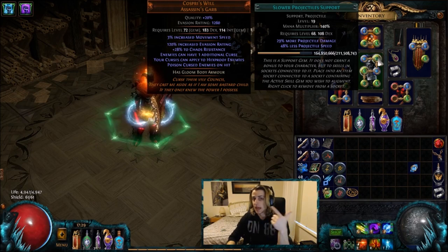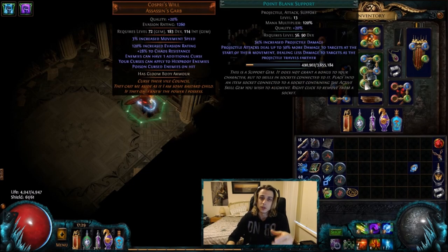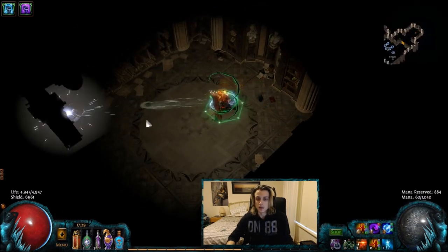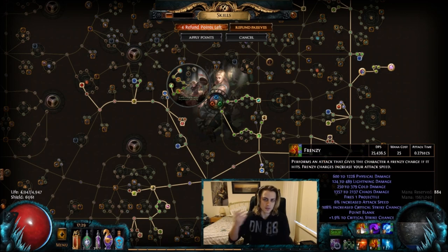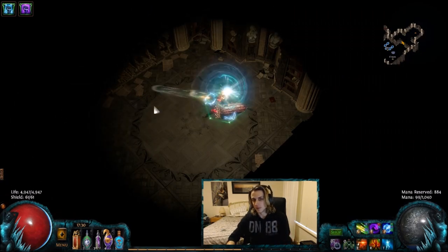It's a slow approach to scale both the phys and chaos as well as the poison, and then point blank — this forces you to be pretty up close to monsters. If you're right up next to a monster attacking with point blank, you're getting 50% more damage, which is absolutely huge and very essential to getting more single target out of the build. You don't have to use barrage — it's just probably the best in this situation. I've tried frenzy too and it still deals a very substantial amount of damage and can kill bosses very efficiently, especially with raider scaling.